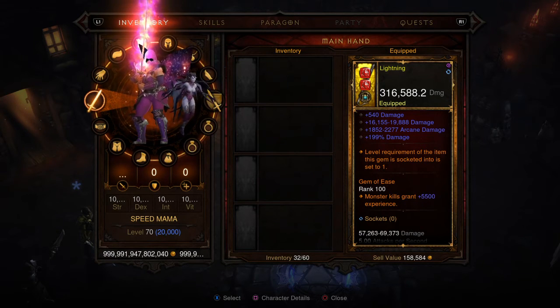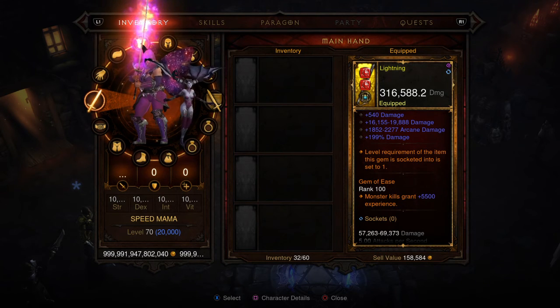I managed to get to 10,000 and I think it was like 45 paragon per level. Then I said, 'You know what, I am going to go on my other character and make a video and show you guys the actual max level.'